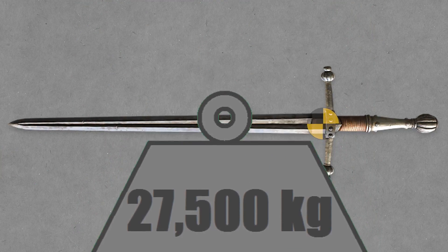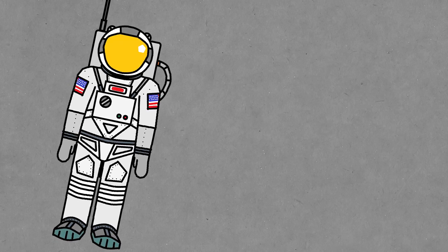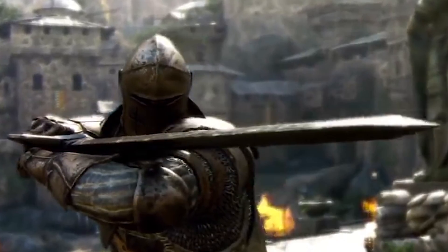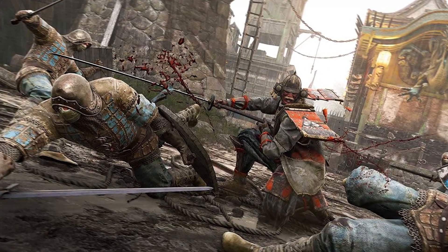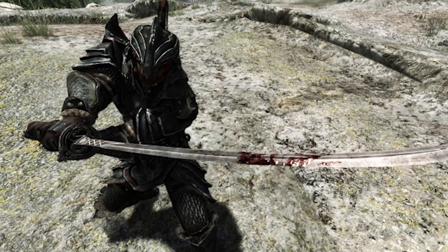And if you think the raw weight is bad, just remember the center of mass is going to be pretty far away from your hands, which just makes this sword harder to handle. Huge swords are nothing new in video games, but my only question is why did they make the longsword an inch and a half thick but keep the katana and Nodachi fairly historical, especially when the katana was substantially thicker than longswords? The same thing actually happens in Skyrim — that just seems a bit odd to me.